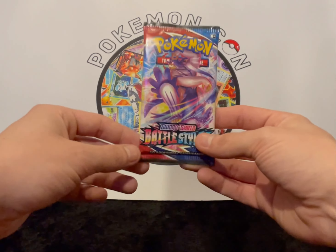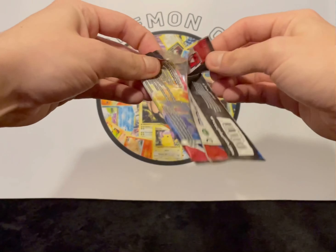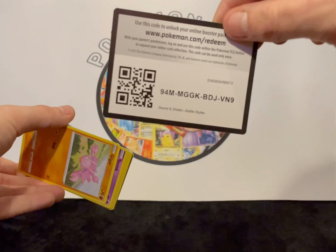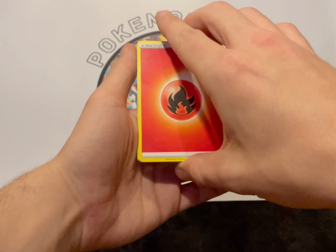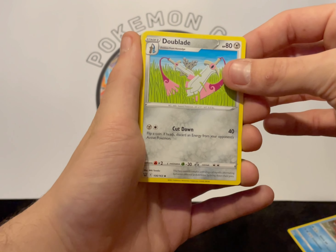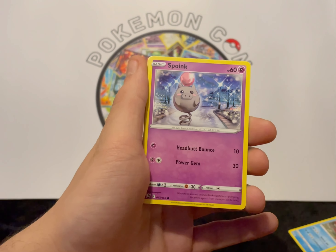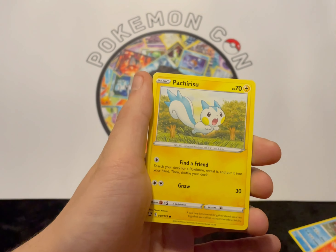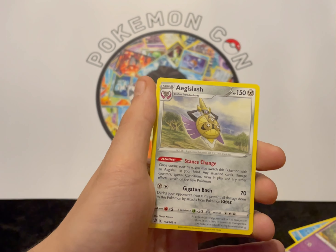Okay, so we've got one pack left. We've got one more chance. Can we get anything better than a V? We've got our code card. One, two, three, four from the back. We've got our Fire Energy. Crawdaunt, Doublade, Cacturne, Gligar, Swinub, Bronzor, Tepig, Pachirisu, reverse Baltoy, and an Aegislash, non-holo.